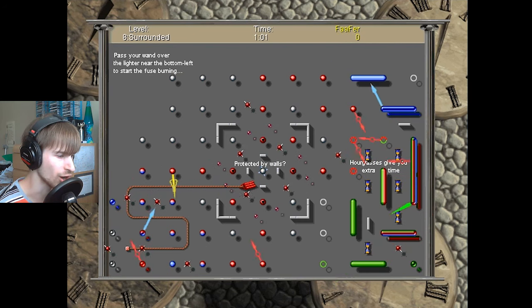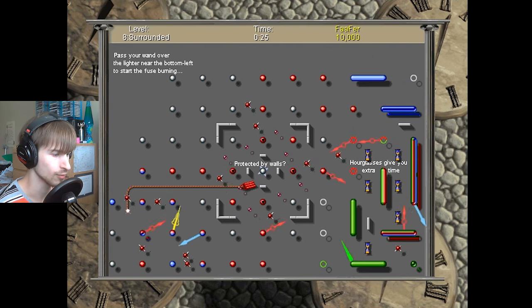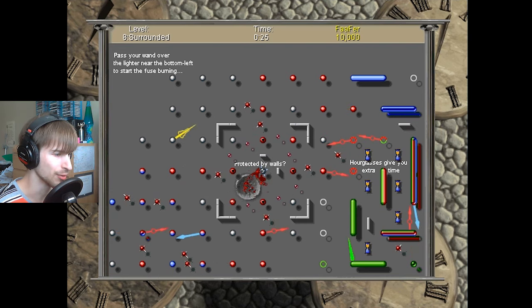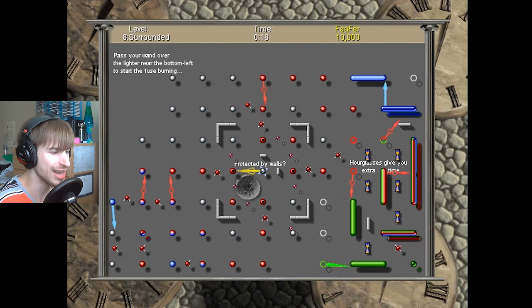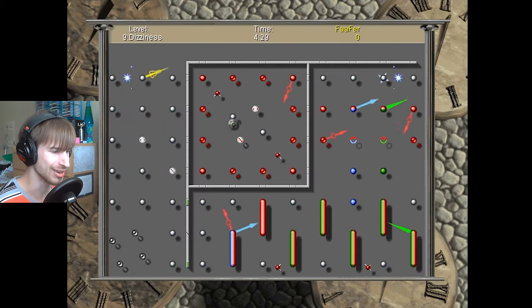I should have picked Child Difficulty — I can't handle anything more than that. There we go. I'm kind of safe, but I only have 24 seconds. Crap, how am I gonna do this? Stroke of luck — yes! That was just a stroke of luck. I wasn't paying attention to anything that I should have been.